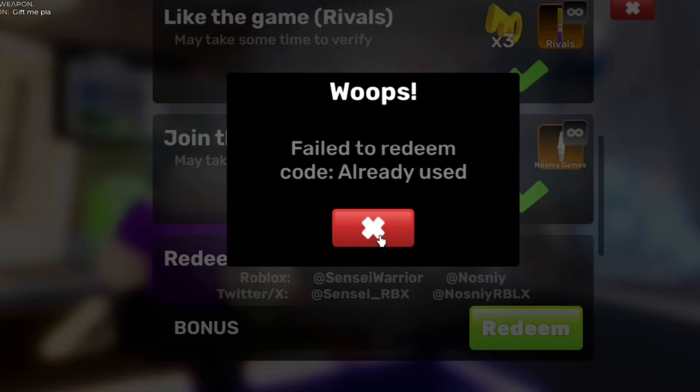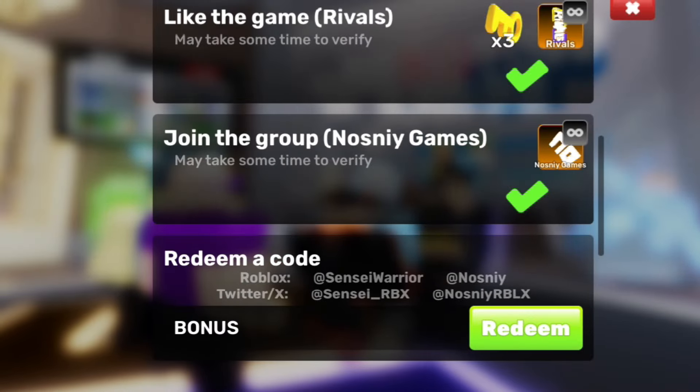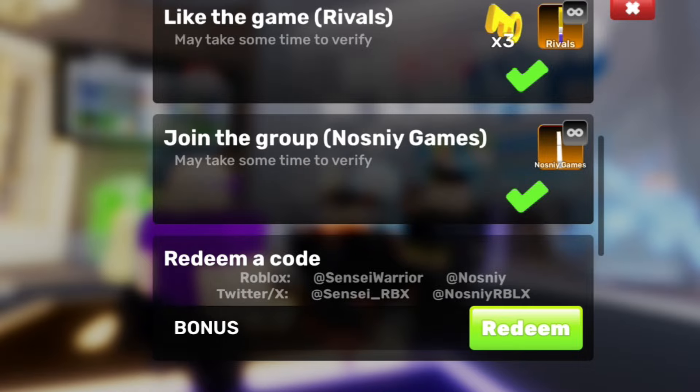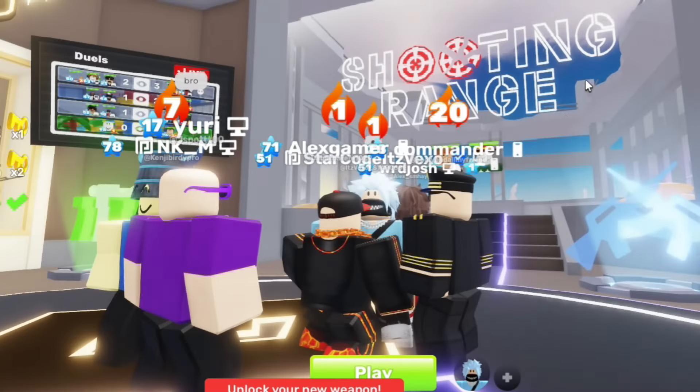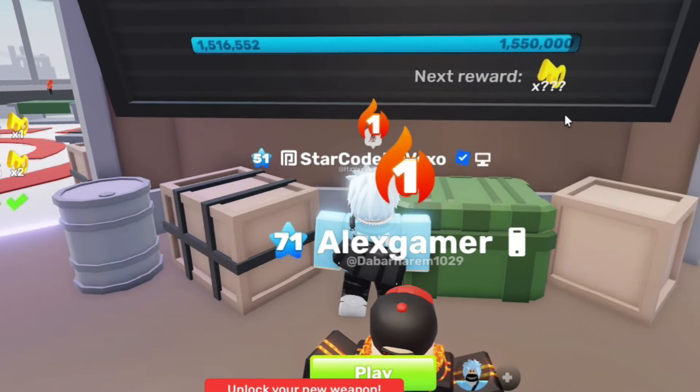The bonus code is working. Every other code isn't. Either way, by redeeming those codes in, there's always a code in here — that's the main place where you can get codes for Rivals.